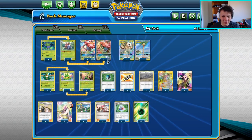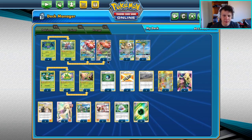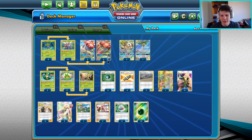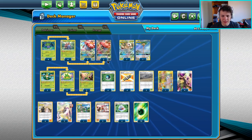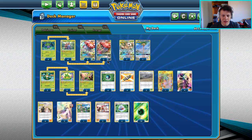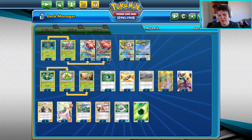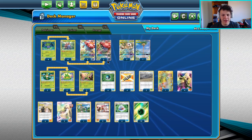We do just lose to fire decks. I kind of gave up on the weakness guard energy I had in here initially, because the main fire deck right now is Charizard and Charizard plays Faba to get rid of our potential weakness guard energy. So there's really no point in playing the weakness guard energy anyways. We do just lose to fire decks, but we can beat pretty much everything else.